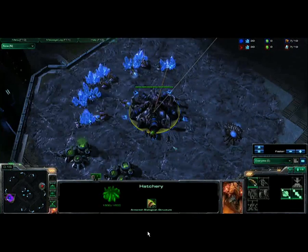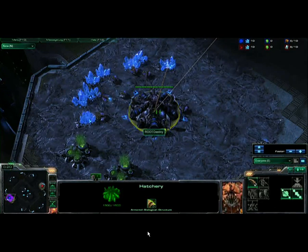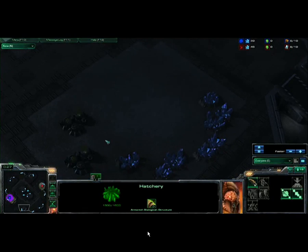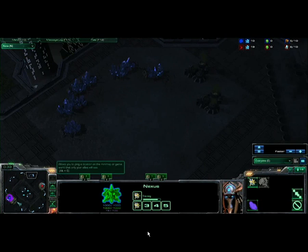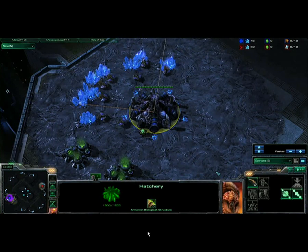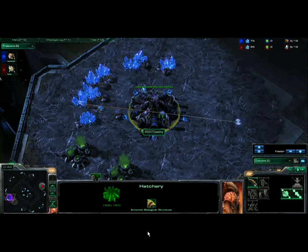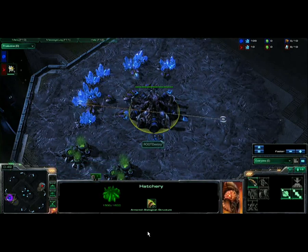I do like this choice of map for Destiny because on MLG Metalopolis, we know that there is no way to spawn in close positions. That means that Destiny's opponent can either be at the south position or at this right position but will never be at the close position up at the 12. Now, how is that really going to factor into Destiny's build? Are we going to see him play a little bit more passive here in the opening of the game because he knows that he's going to be either cross positions on the map or close by air?